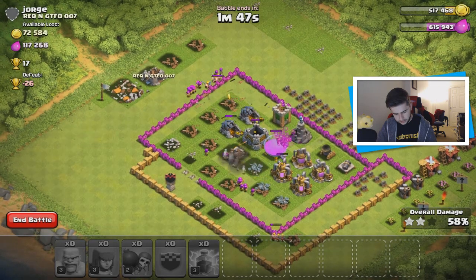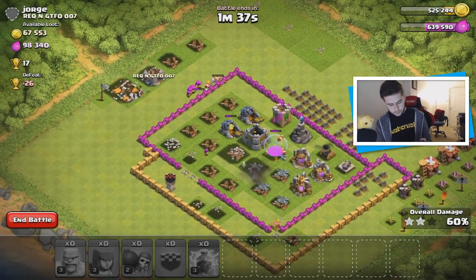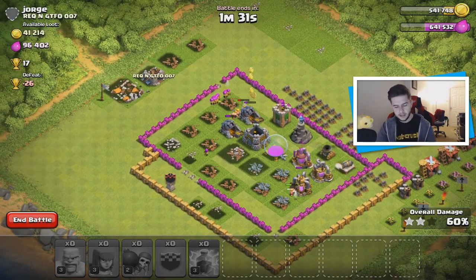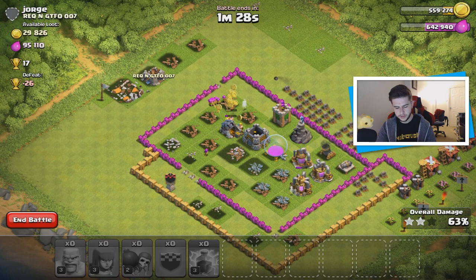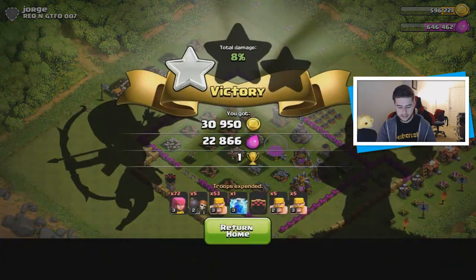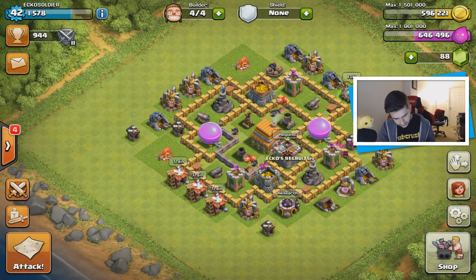Splash damage did a lot of work there but we can still take a bunch of elixir. My other archers are breaking in now — we're going to take so much gold. We took all the gold — 200,000 gold stolen from this guy! I'm happy with that. Two stars — I'll take it. That is a lot of gold and a lot of elixir. That guy definitely hasn't been playing as much as he should have.